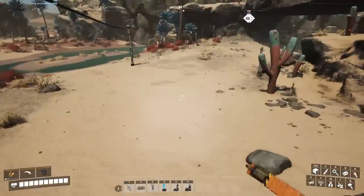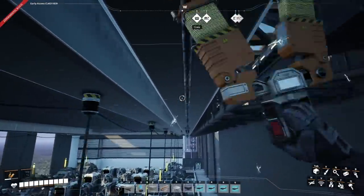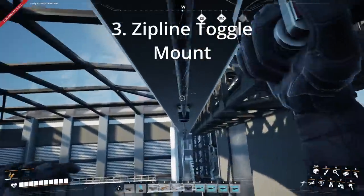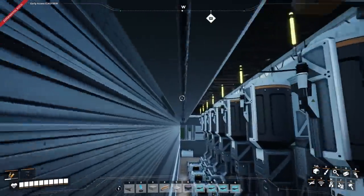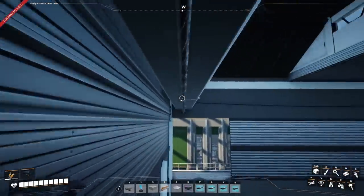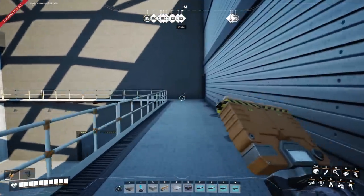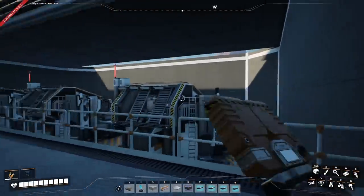Do bear that in mind if you are building a factory with ziplining in mind. The final change to ziplines is that you can now toggle mount the ziplines by pressing the right mouse button instead of holding down the mouse button in order to stay on the line. This is actually a big change. I like how they're trying to give us more usability and encourage us to use these traversal methods more.